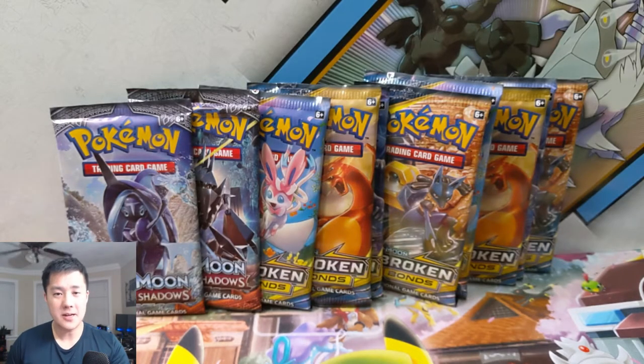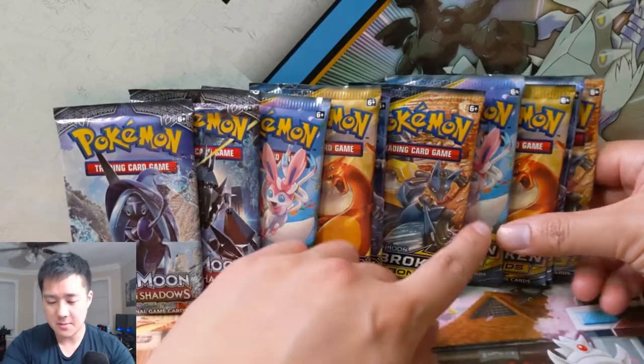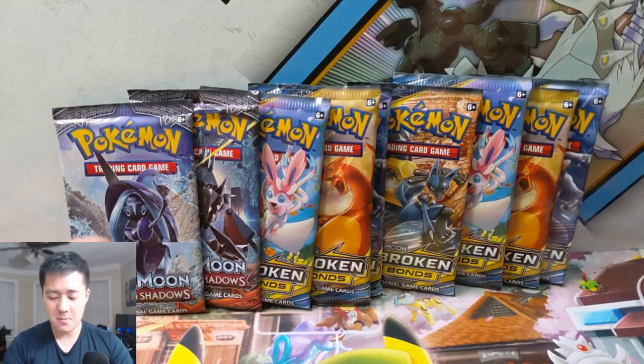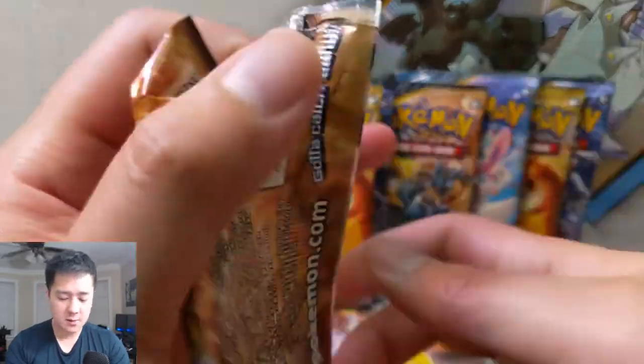What's up, I'm Ilana Turtle. Today we're doing a Pokemon opening — we have 10 booster packs: eight Unbroken Bonds followed by two Burning Shadows. We're going Charizard hunting once again, starting with Unbroken Bonds this time. Grabbing a Melmetal Lucario pack, let's see what we can do.